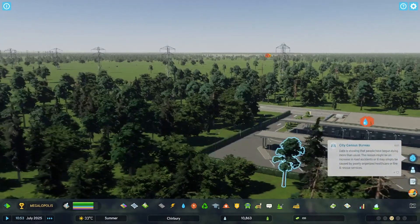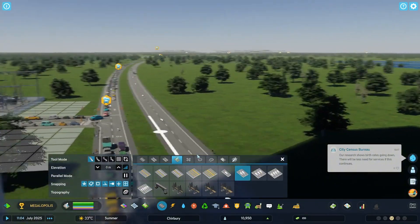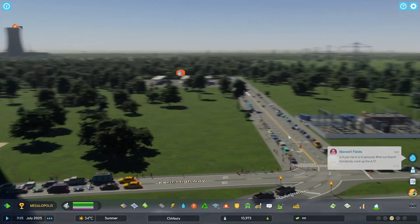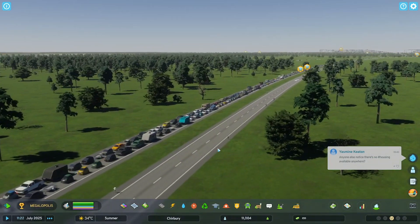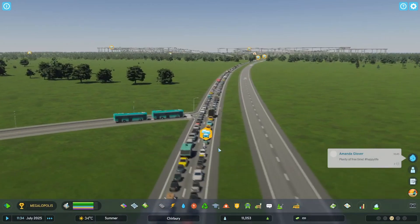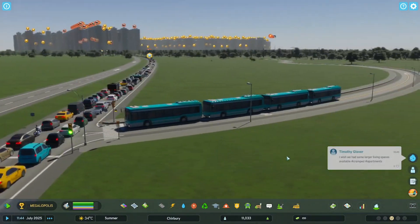Then all the way back to here — very simple. Let me just add a connection so the bus comes through. Let me show you that this does work. Go all the way over to our bus depot, all the way over, and there we go — that is how you make buses work in Cities Skylines 2.